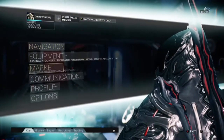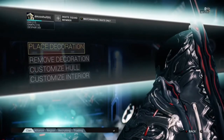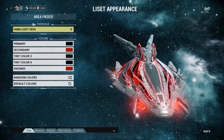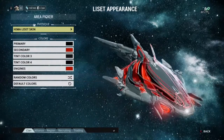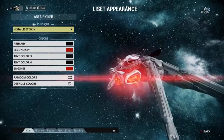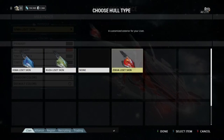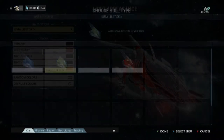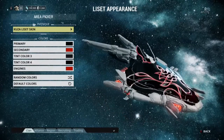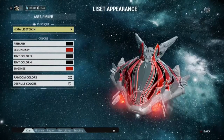You're going to go to Options, then Equipment, then go down to Decorate Liset. You can place decorations on your ship if you have any, and you can also remove them. Now going to the hull — that is the Himia Liset skin, which you can buy for 50 plat. There are three total skins you can buy, as well as color palettes, which I think range about 75 plat each. This is what the Cusa Liset skin looks like — I think that looks pretty cool.